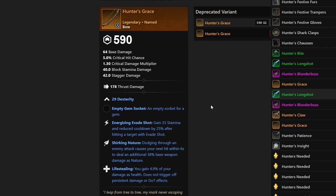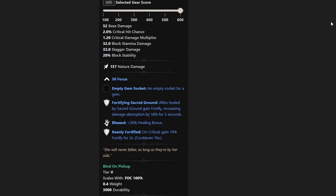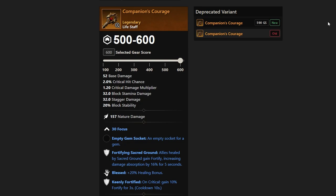The last of the M9 drops is Companion's Courage — a Life Staff with Keenly Fortified, Fortifying Sacred Ground, and Blessed. A lot of people may start using this as well. Fortifying Sacred Ground is very nice, Blessed is very nice, and Keenly Fortified makes this a very solid Life Staff.